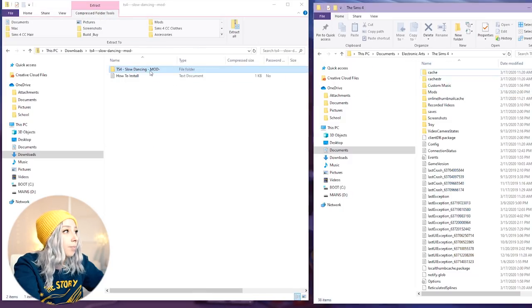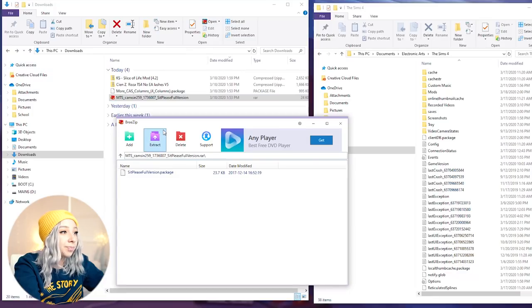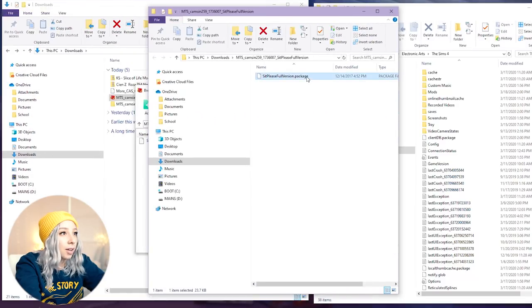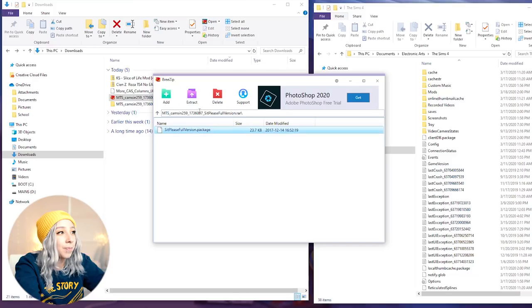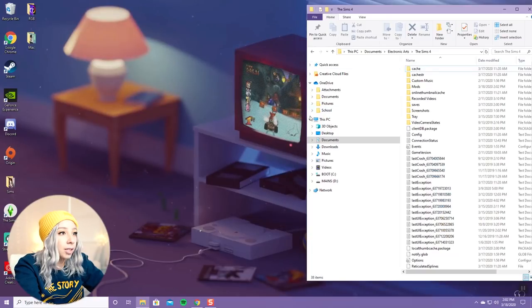I'm going to drag the Slow Dance mod into my mods folder. For the Sit Please mod - when you see this red RAR file, you need to unrar it. Double-click it, it brings up the extraction program that comes with your computer, click Extract, then Extract again, and it gives you an unrared version of the mod. Drag that one into your mods folder. So: .rar file, double-click, select the file, click Extract, Extract again, and drag the unrared mod into your mods folder.